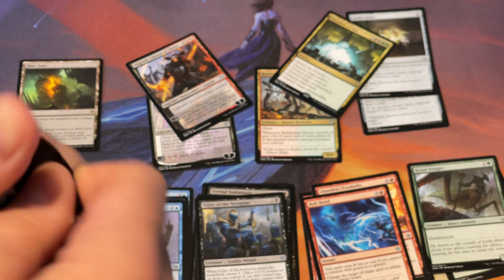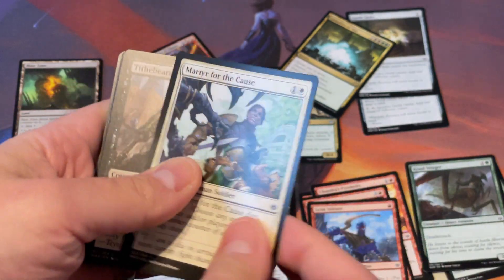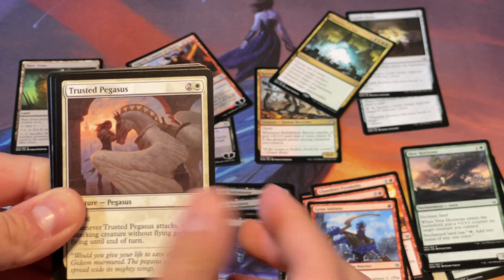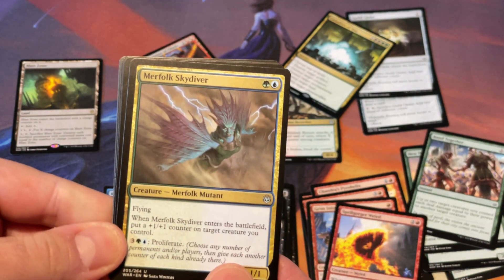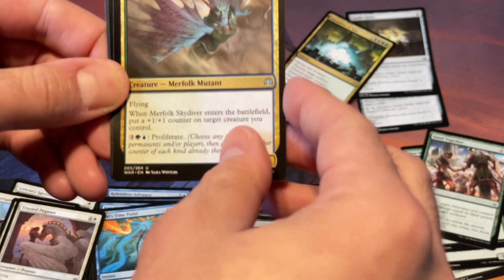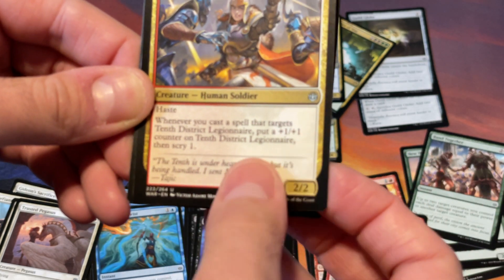Last pack — keeping it short, folks. We're a little under five minutes right now. I'm going to be doing this until I open the rest of these packs — three a day, short video clips. As you can see, I group these by color, and then later in the day I go and group them by set number. My first uncommon is Merkbook Skydiver — good proliferate, Simic-type deal. 10th District Legionnaire — more counter-type stuff.